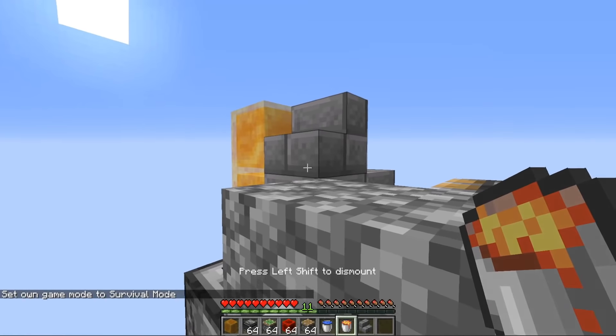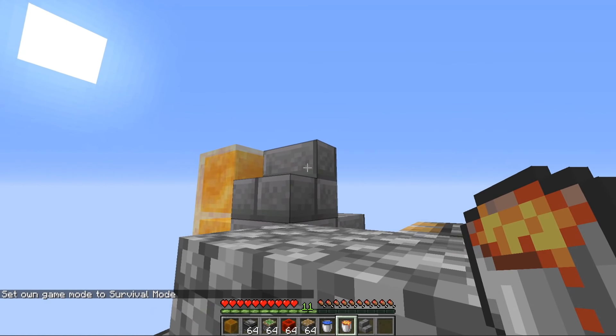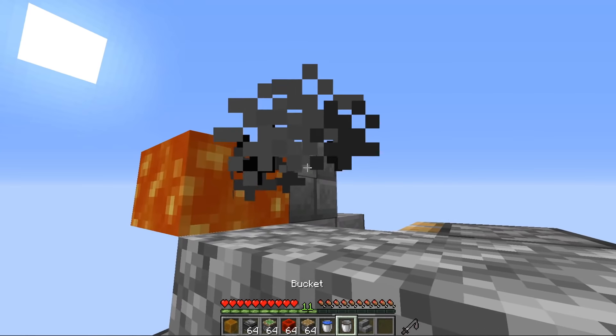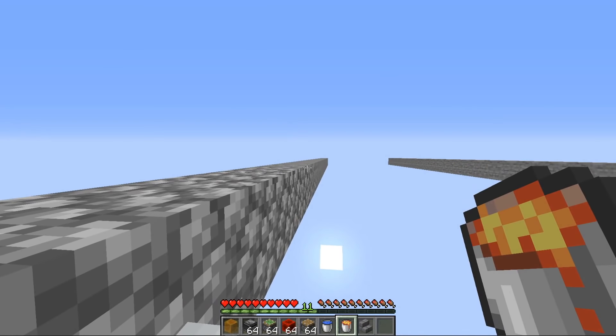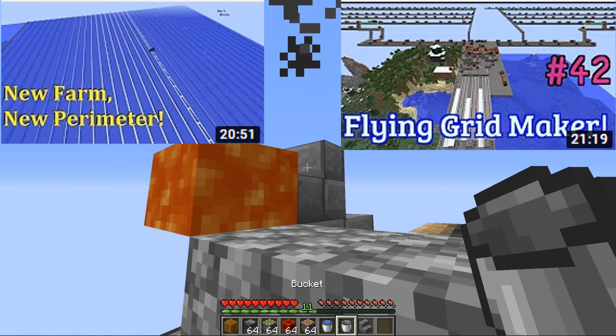If you hop in here, you have to run these things in survival for your lava bucket to work. All you have to do is AFK and hold right-click at this angle right here. And there you go - that's all there is to it. Just keep some weight on your mouse, and when you come back, there'll be an extremely long cobblestone path behind you.